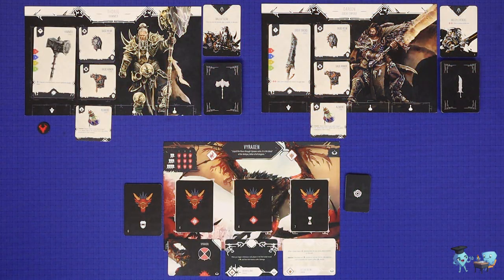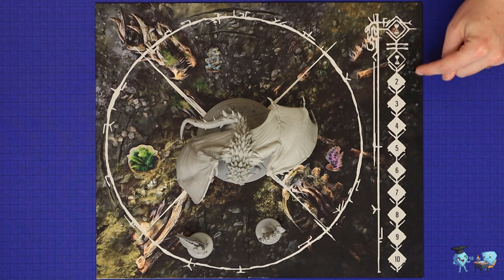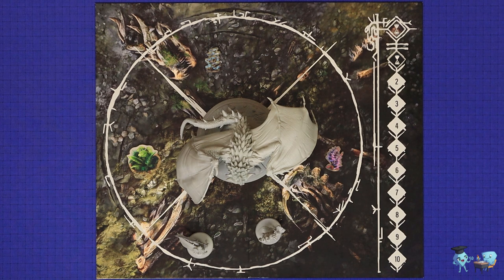A scenario in Primal: The Awakening is played in up to 10 rounds, each played in three phases: first the monster phase, then the actions phase, then the end of round phase. The vast majority of play occurs in the actions phase. The monster phase is really just a setup stage, but the monster does most of its attacking during the actions phase, responding to the actions the heroes take. Your overall objective in most scenarios is to kill the monster within 10 rounds.